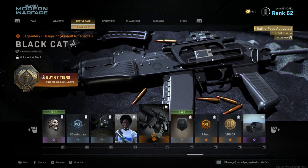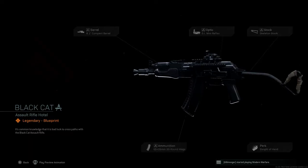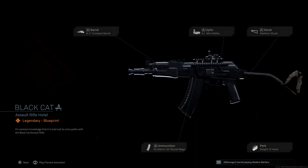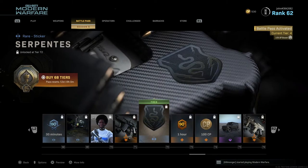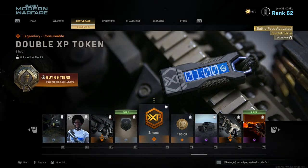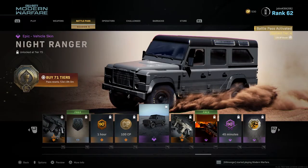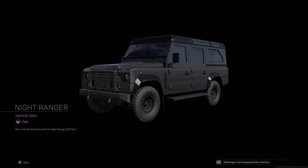Tier 68 is a 30 minute double weapon XP token. Tier 69 is Falling with Style, a rare charm showing parachuting — pretty sick. Tier 70 is Chill Pill, a rare Sid skin. Tier 71 is Black Cat, a legendary blueprint for the AN-94 — another matte black blueprint but it looks very clean in game. Tier 72 is a free rare sticker called Serpentis.